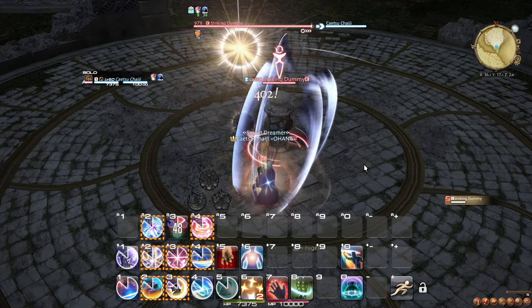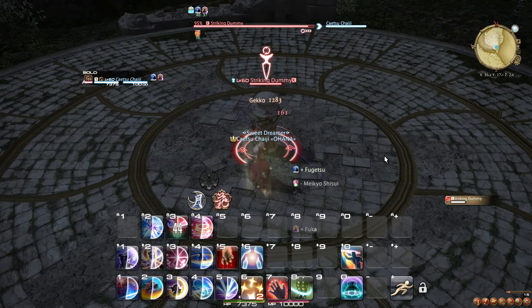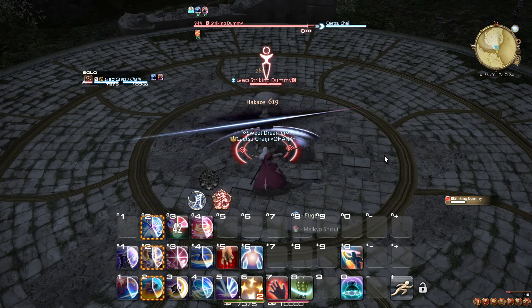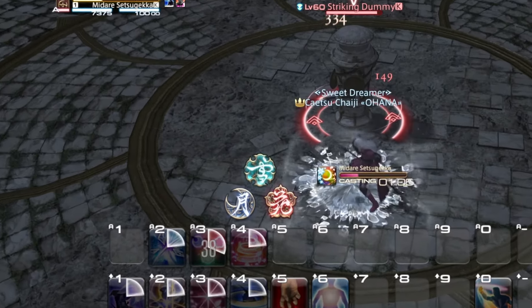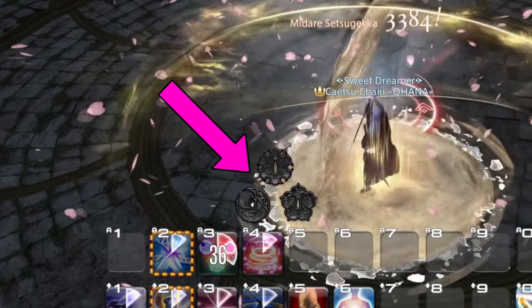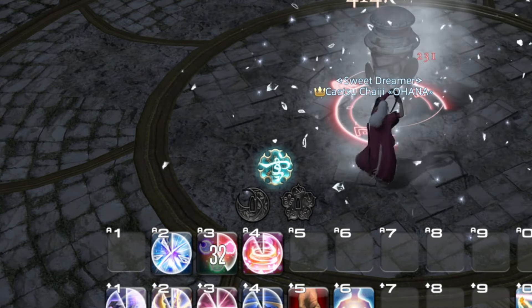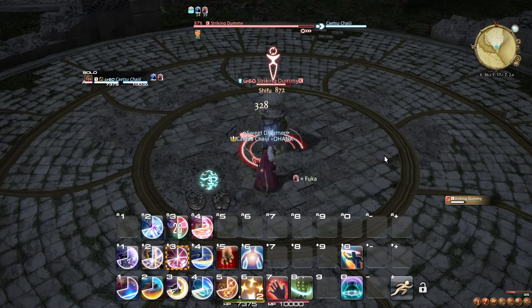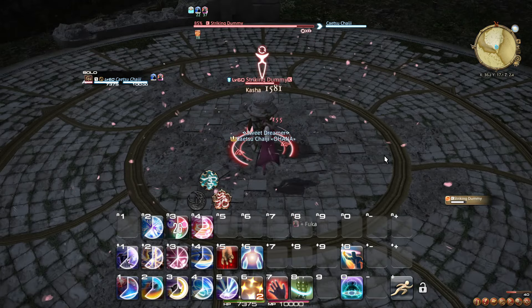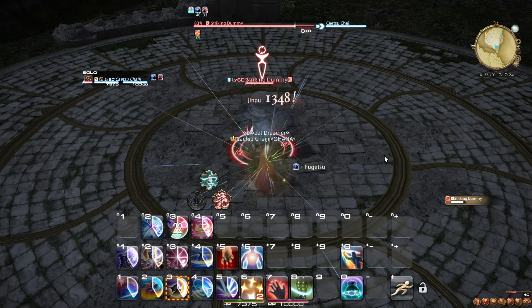You have three different combo sequences at level 50, with both similar and different uses. Whenever you finish a combo — or more precisely, correctly use the final step of your combo — you are given a Sen according to that combo. These Sen are unique, so doing the same combo twice in a row will not award you a Sen both times, unless you spend the Sen in between combos. We will cover what Sen's are a bit later. Let's focus on combos for now.